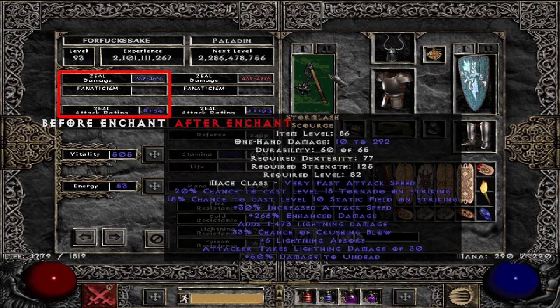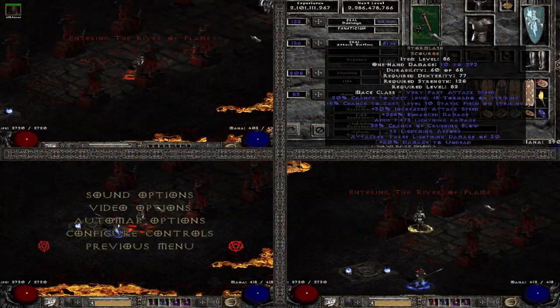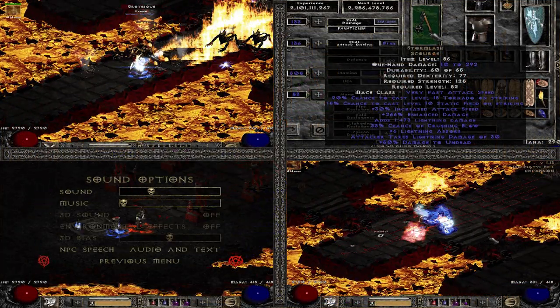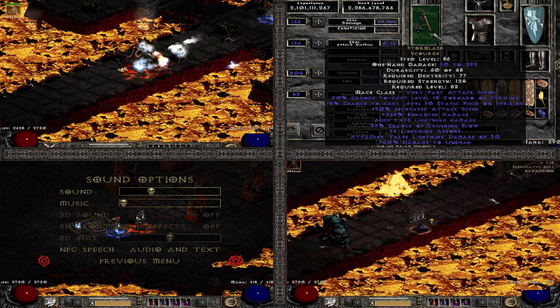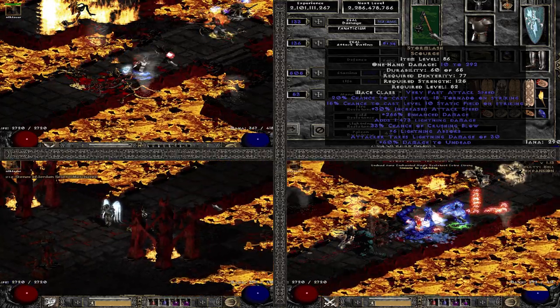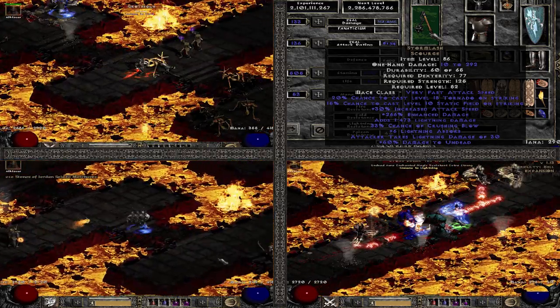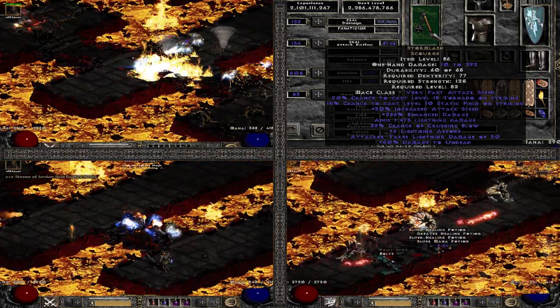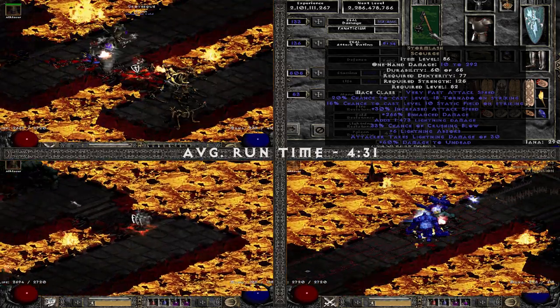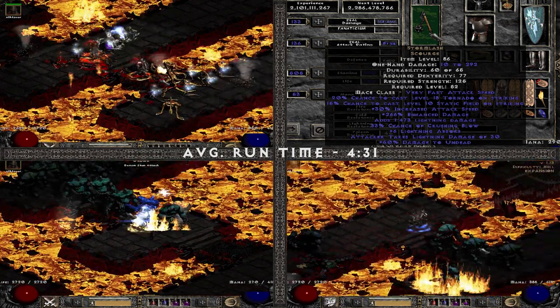The fifth weapon I tried was Stormlash. This was the weapon I was most interested in, and pretty much the reason I tried Horizons as well — just to compare the two. Specifically, I was interested in how other mods scale with the built-in massive attack speed of Zeal: chance to cast Tornado, chance to cast Static Field, additional Lightning damage. It turned out not as good as I expected, with an average runtime of 4 minutes 31, though the Static Field effect was definitely noticeable.